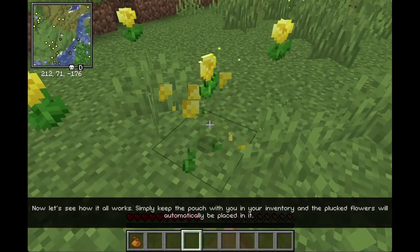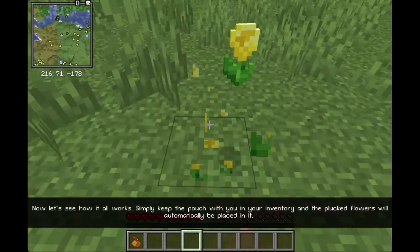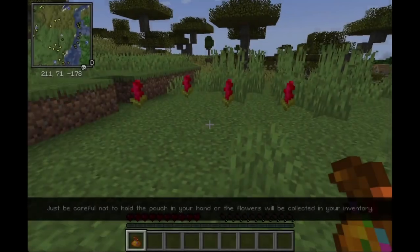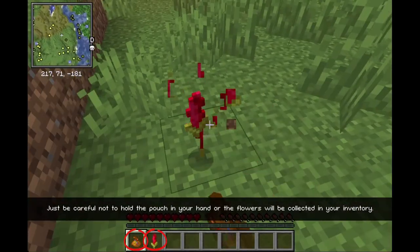Now let's see how it all works. Simply keep the pouch with you in your inventory, and the plucked flowers will automatically be placed in it. Just be careful not to hold the pouch in your hand, or the flowers will be collected in your inventory instead.